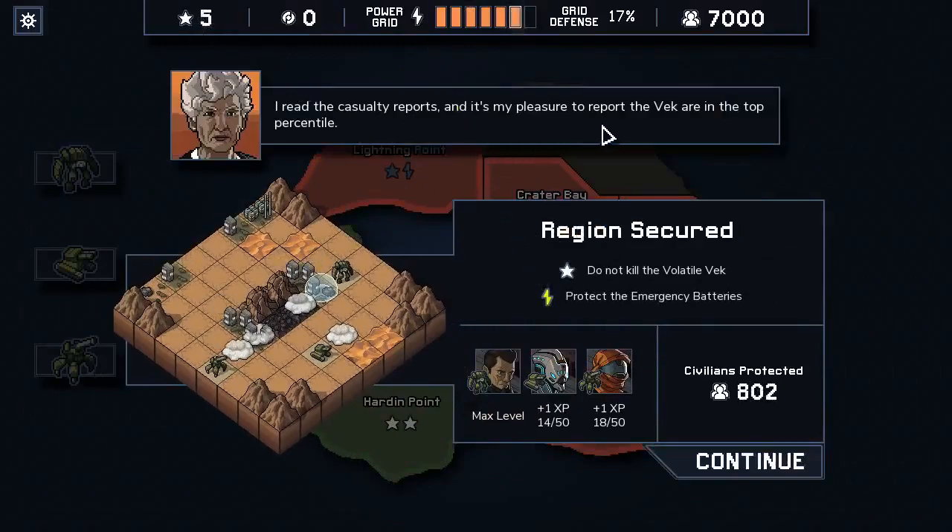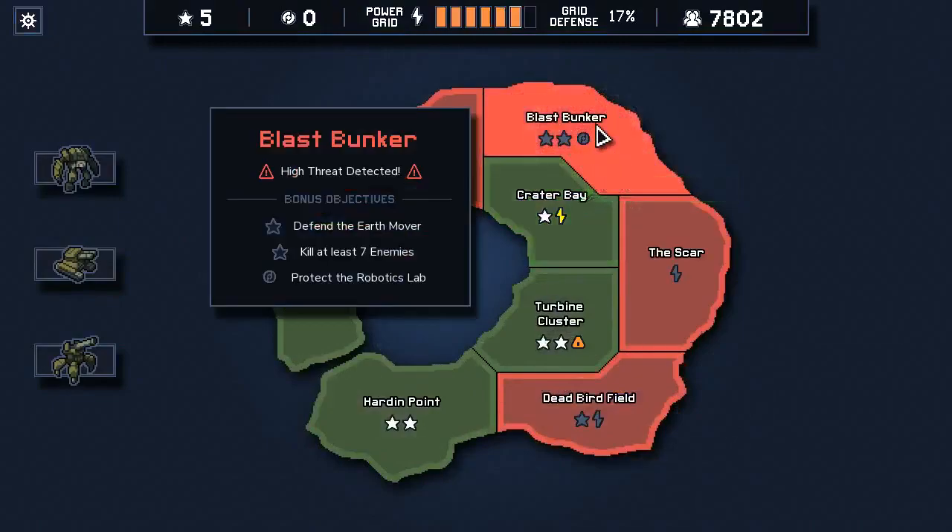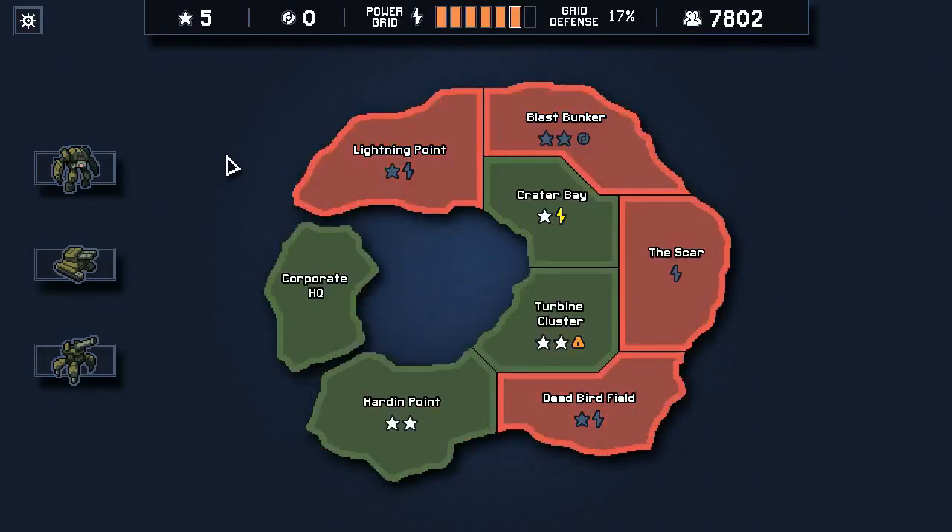The casual reports say attack is in the top percentile - she doesn't care about her people dying. I hate that I didn't save as many civilians. Sorry about the blur in the middle there with the recording. We're going to call this an episode here - we have the blast bunker next, high threat detected, protect the robotics lab, kill seven enemies, and defend the earth mover. Saving that for the next video. This is Asher, thanks for watching - Into the Breach, available on Steam for $14.99. Feel free to let me know in the comments, especially about things I could do to clean up my play.